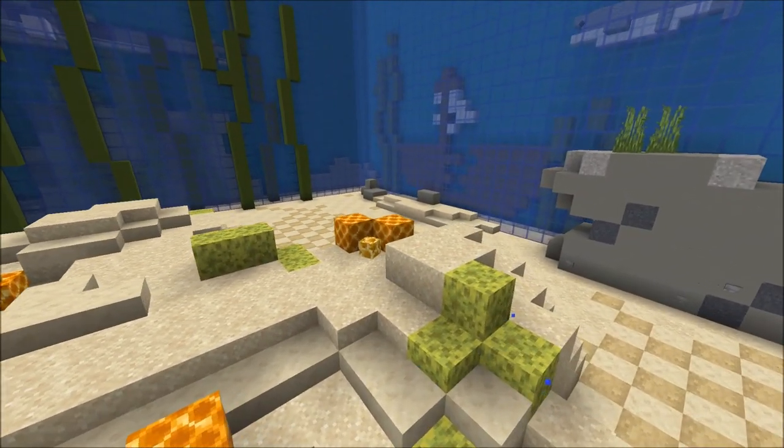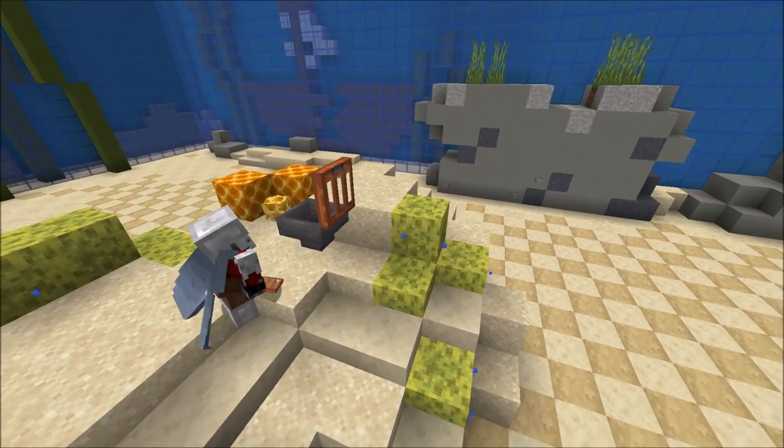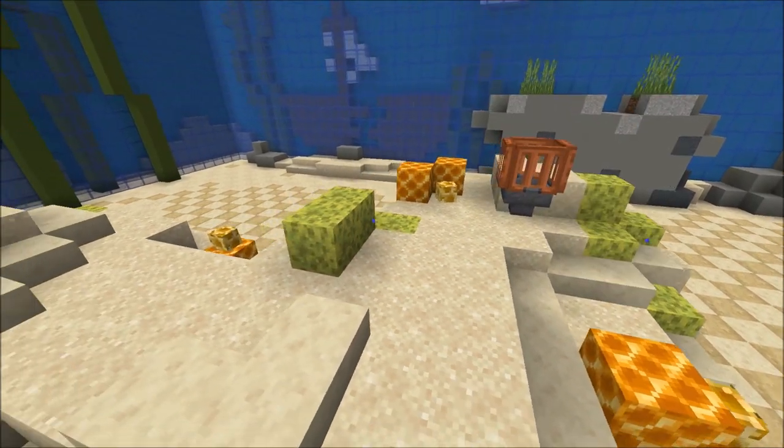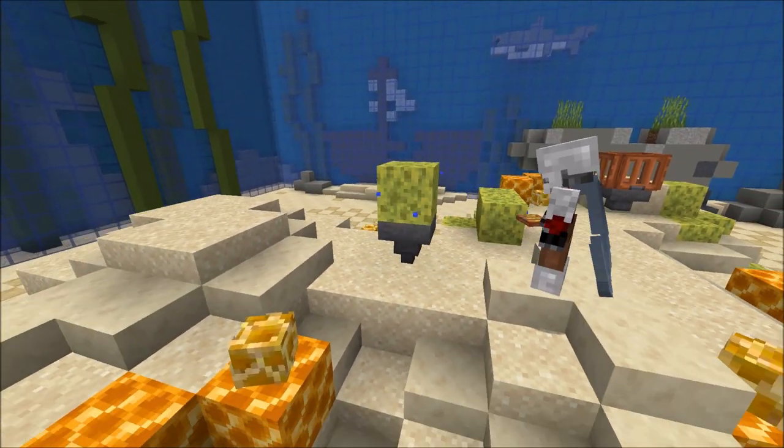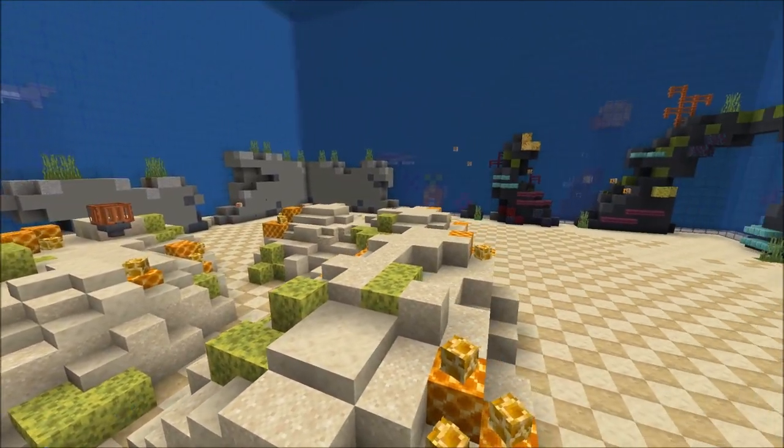To make the horn-shaped rugosa coral you can place a hopper, both on top of a block or on the side of a block. And then add acacia trapdoors on top of it on all four sides.